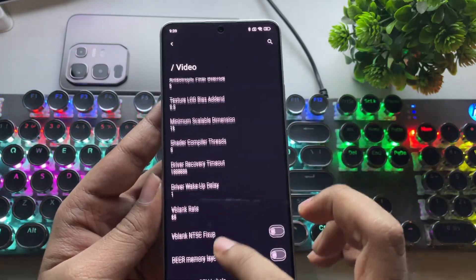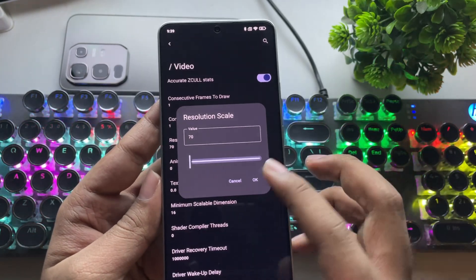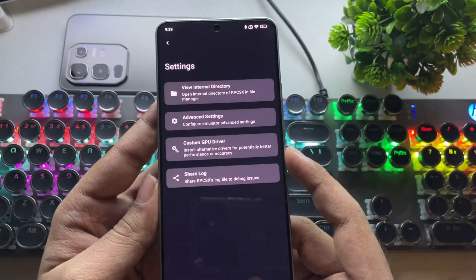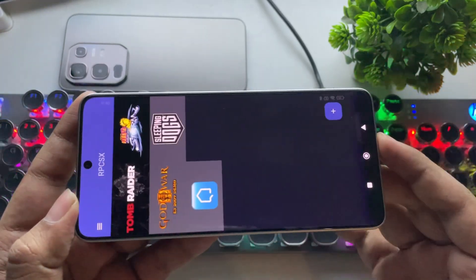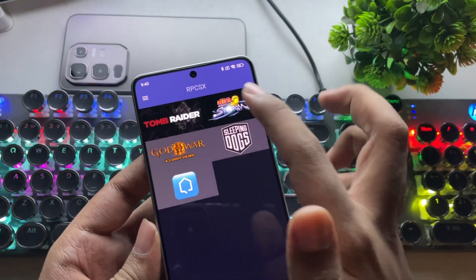These settings work really well on Adreno 7 series GPUs, and they may also work on some Adreno 6 series GPUs. I'll show the optimized settings for the 6 series later in this video. Right now, this is Tomb Raider — but as you can see, it's not booting at the moment. This is expected, as some PS3 titles still aren't fully optimized on drivers.